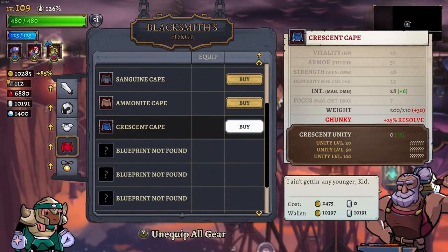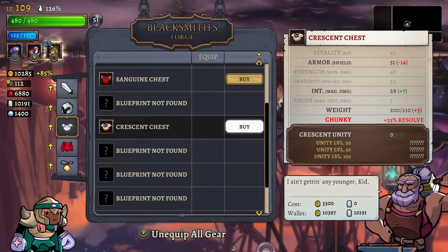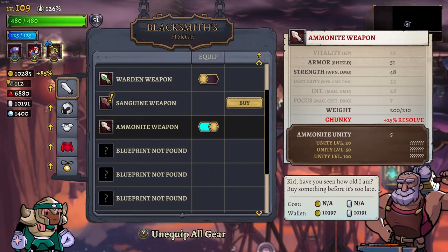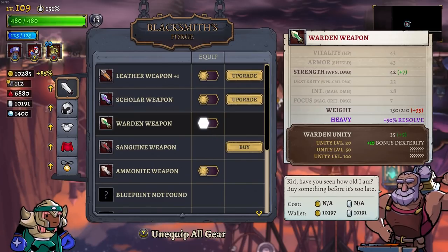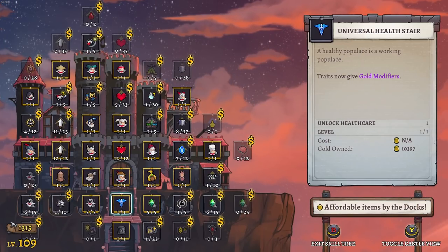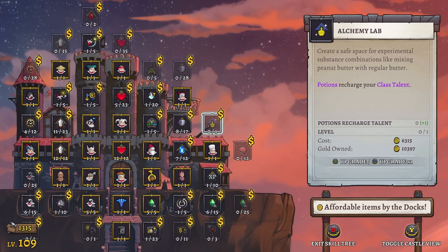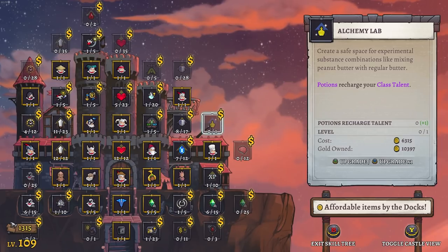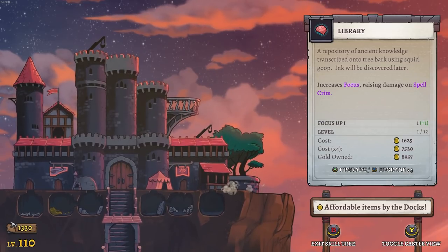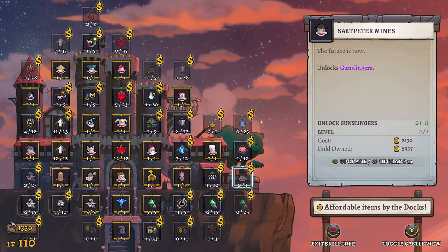Let's take a look at the Crescent set — this is intelligence gear boosting our magic damage. Did I guess that? Because I was thinking that. Plus seven to end. So not really something that I'm trying to go after right now, but it is pretty cool that it's there and that we could have it. I think if I grab this, we may be able to unlock another new class — and it is a doozy. One of the best classes in the game, hidden over on the right hand side: the Gunslinger.